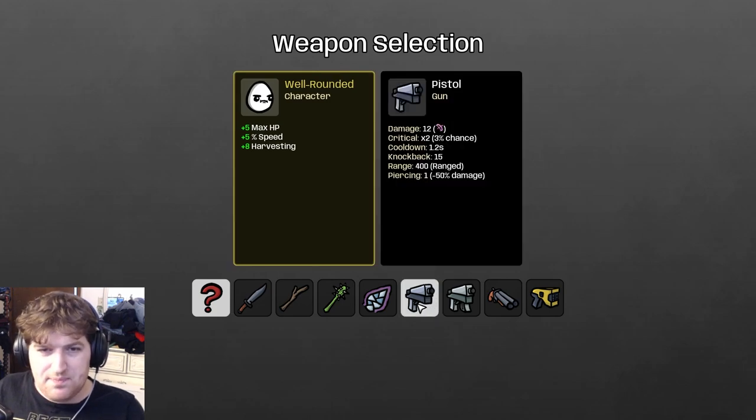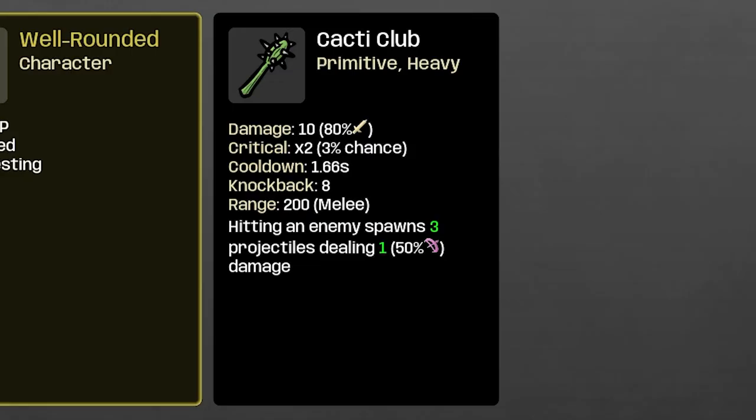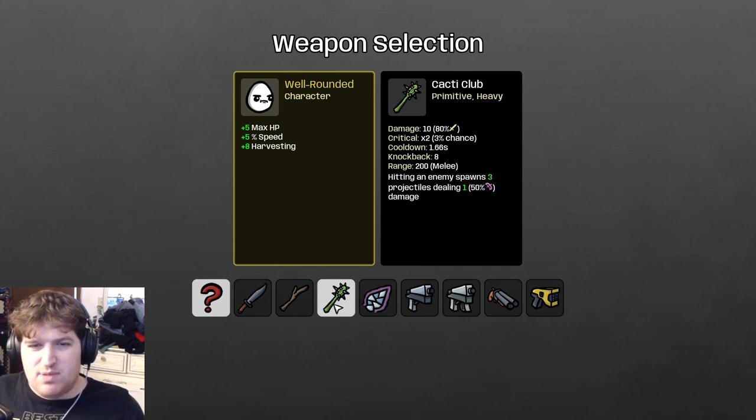Let's look at weapons. The important thing is the percentage number and icon next to the damage stat. For example, Cacti Club does 10 damage and then 80% of the sword icon — meaning any buffs to melee damage, you get 80% of that added to Cacti Club's damage. This is the most important part of the game: converting your damage stats to weapons. If you get range damage, that won't affect Cacti Club. If you get engineering, that won't do anything either.